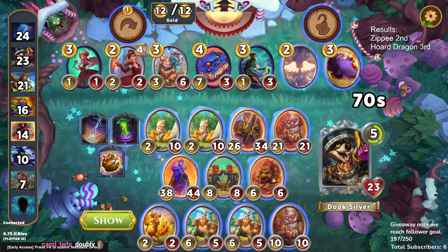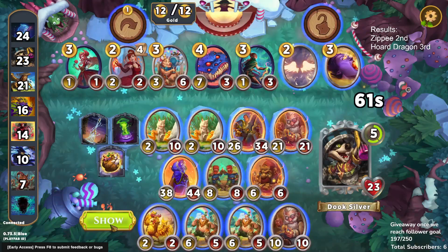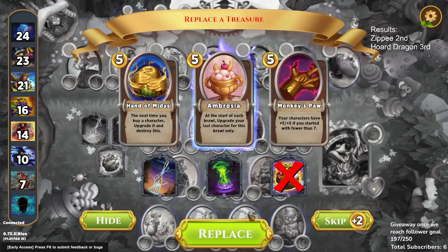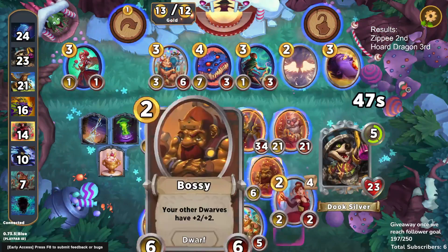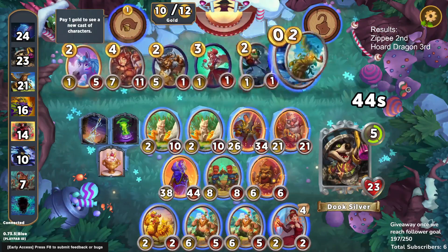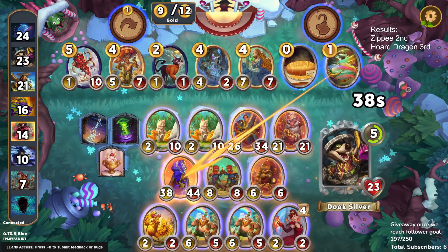We're looking at our level 5 treasures, feeling pretty strong. We can get a Secret Stash and it's either Hand of Miners or Ambrosia. Since we have a full turn, I think we want to go with Ambrosia — Hand of Miners might be worth it if we were going into six or something, but with Ambrosia we can throw our Doubly there and potentially get a ton of stats onto it.